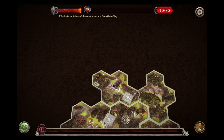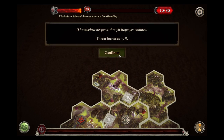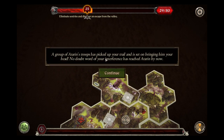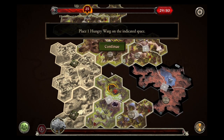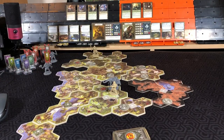With the end of our actions for this turn, none of our characters are in darkness. Threat increases by nine. A group of Adoran's troops has picked up your trail and is set on bringing him your head — no doubt word of your interference has reached Adoran by now. Place a hungry warg on the indicated space — that will be right with Gimli.